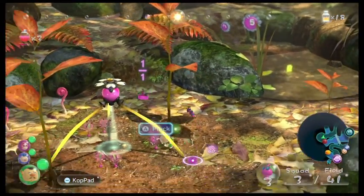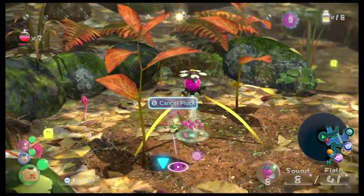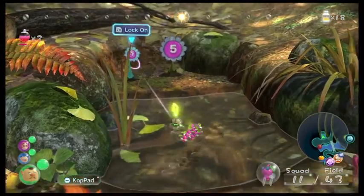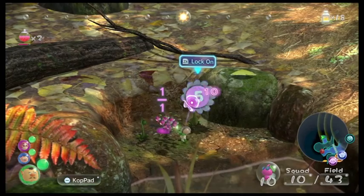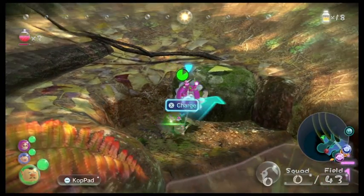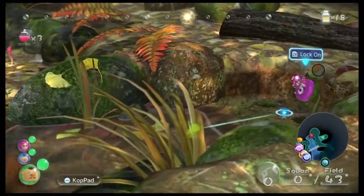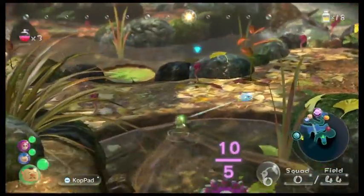Normally a Winged Pikmin cannot one-shot Pellet Posies. But there's a little glitch where if you toss it under the flower like this, it one-shots the pellet. Screw it — just fully charge. Murder the five pellet.